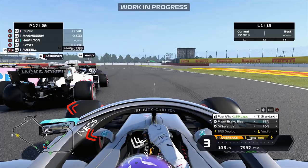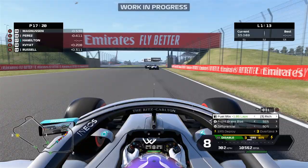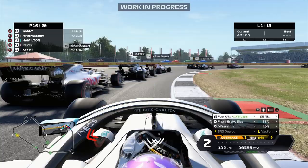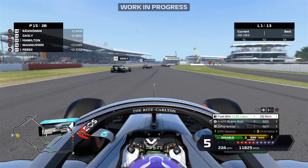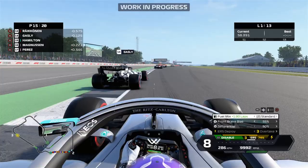We've already gotten past the two Williams at this point. We're now activating the overtake button, which is super important on the first lap of the race — making sure you're making up as many positions as possible. The best way to use the overtake button, from what I've gathered, is to use it coming out of corners, or all at once when you're trying to make an actual overtake attempt. We're up at P15 now.